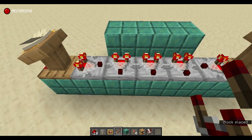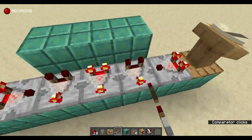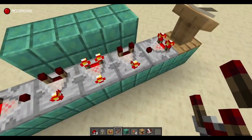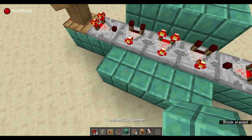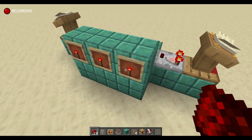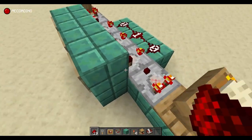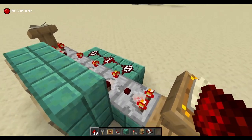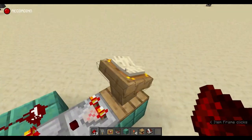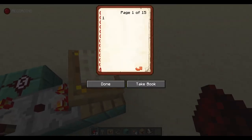Now the easy ones — the two on the side. Take your lectern, place the 15-page book, put down a comparator, then put these comparators into subtract mode. You'll see the output turns off — we're not getting a signal anymore. That's because we have a value of one here and a value of one from the book, so one minus one equals zero. If I change this to two, two minus one is one, and that's how the subtraction works.